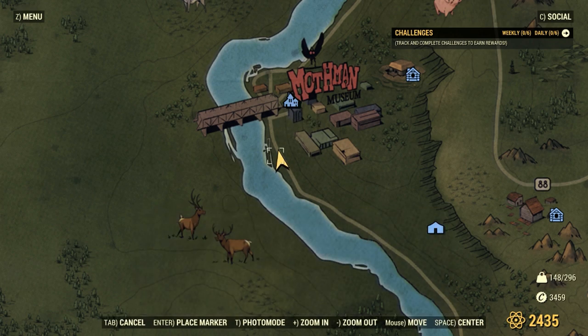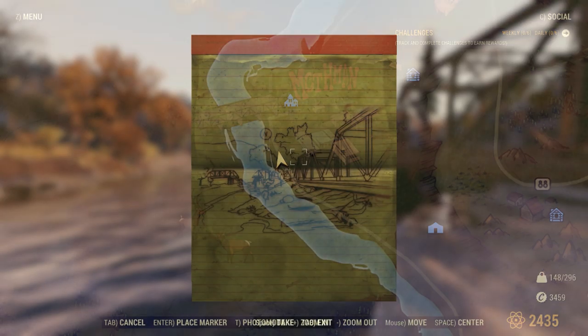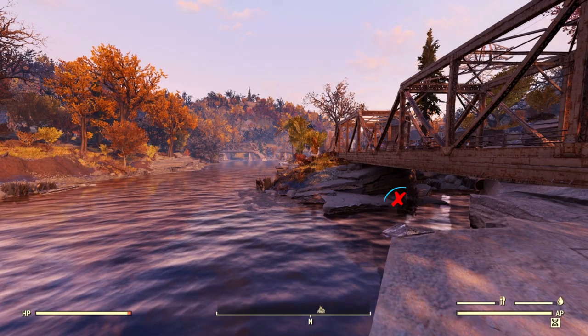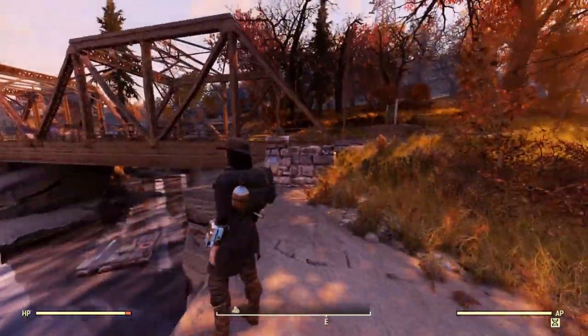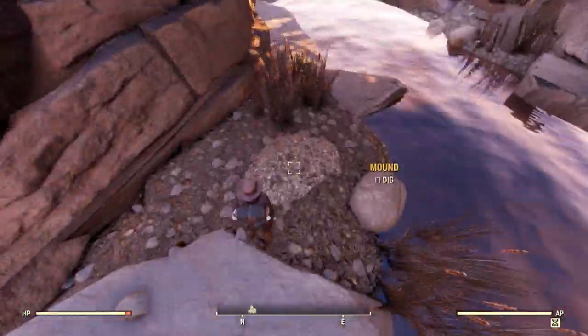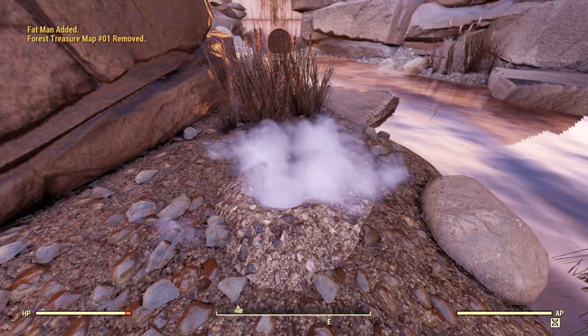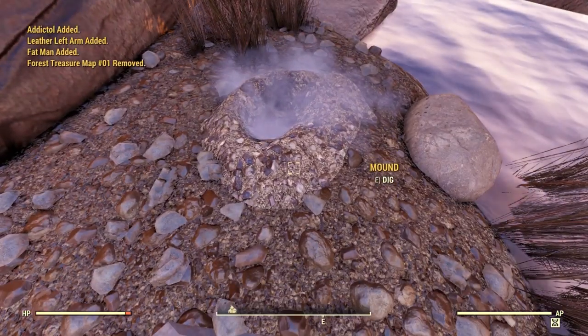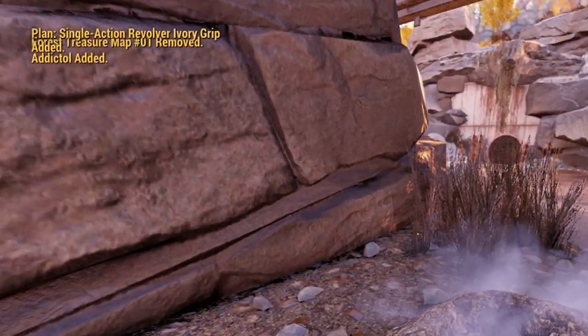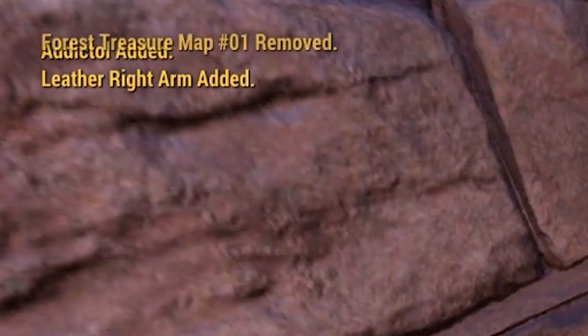Forest number 1 is located outside Point Pleasant. The treasure mound is under the bridge leading into town, facing north. You don't need a shovel for these, just the corresponding map. When you have more than one map, it's good not to spam dig it, as there have been reports of people who've had more than 10 at once that had server stability issues. So just give the maps a second or two between each dig — I didn't have any problems.